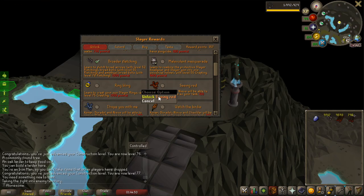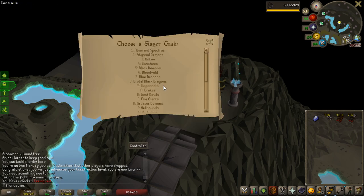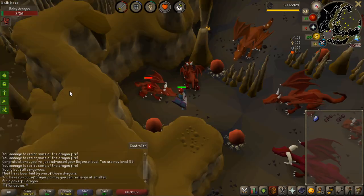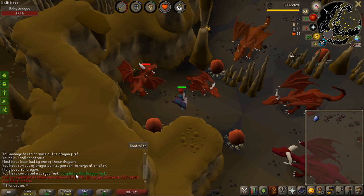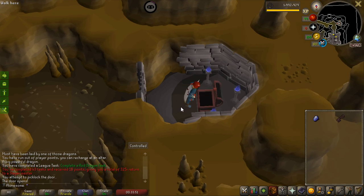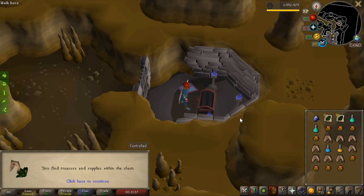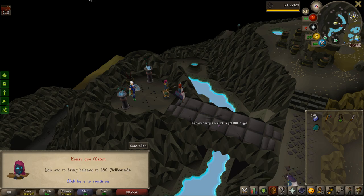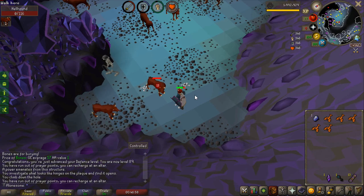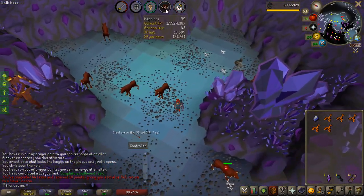I have some slayer tasks I haven't done yet that give 50 points each. I'm going to unlock red dragons and complete the task on baby red dragons — extremely fast and I can get some grubby keys for free food and potions. It took no time at all and I got two grubby keys. Completing a red dragon task gives 50 points. Then a hellhounds task — 150 of them, but easy with melee prayer. I picked up 13 hard clues, and that's another 50 points.